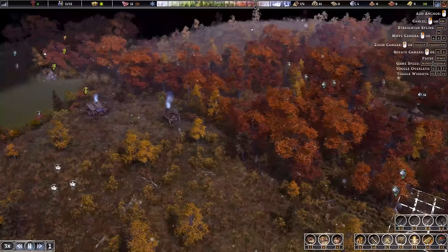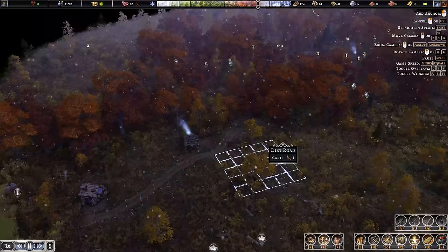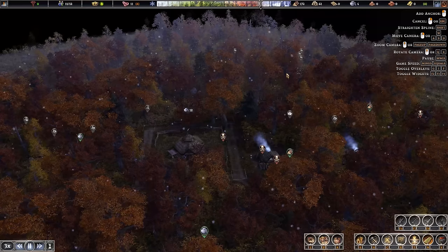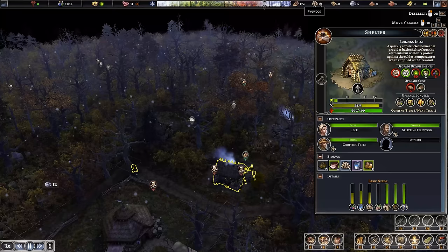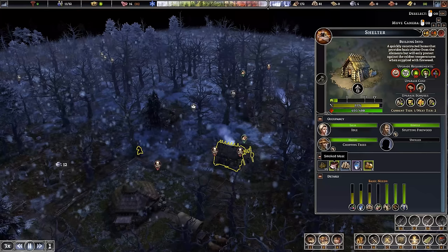We're going to bring a road all the way down here to the fishing area — that's a nice road down to the resources that way. So we are heading into our next winter, but we do have some firewood stocked up — not as much as I would like, honestly. I think the number here is just the public source of the firewood. If we actually go into a house, there is seven there, and I'm pretty sure that 61 is not counting that seven. They're still working off smoked meat, which is great — that's the meat they brought with them, because we currently don't have a smoker.